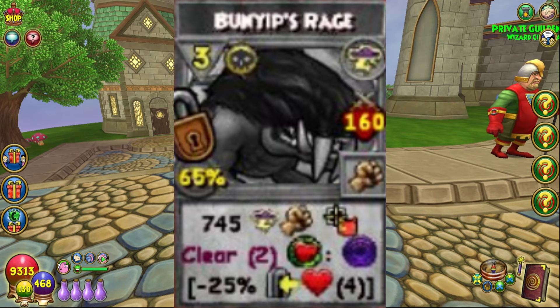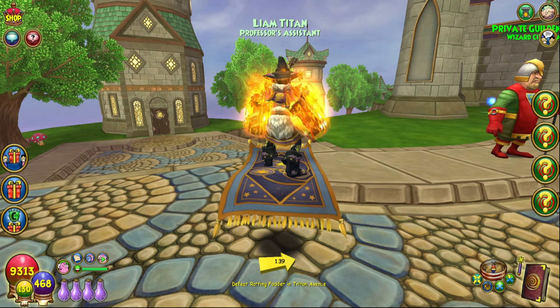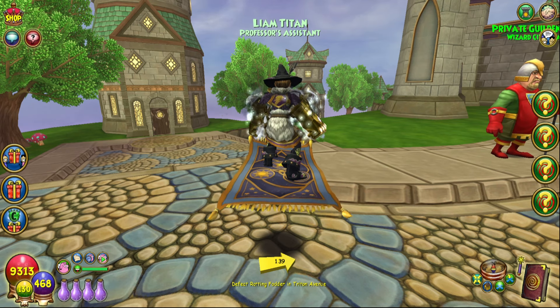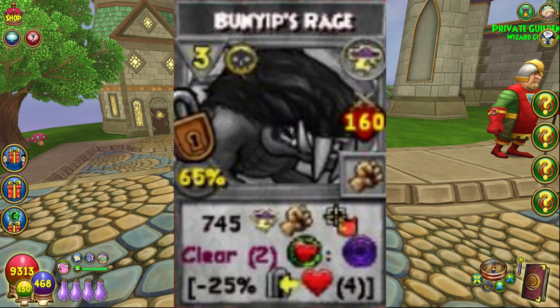The Storm one is actually pretty interesting. I think this card has the potential to be like an S-tier heal counter. However, right now I just think it's kind of undervalued — I talked to Artie in the DMs and he agreed it's kind of undervalued, so hopefully we'll see a buff to this one. Basically, this is going to do 745 damage and then clear two heals on the opponent, and then the opponent is going to get a negative aura that puts minus 25% incoming on for four rounds.